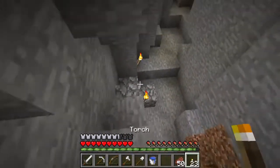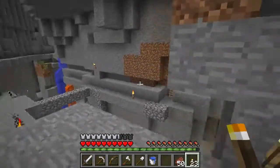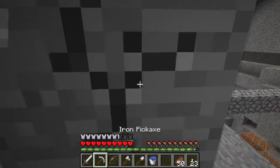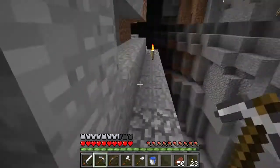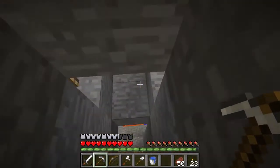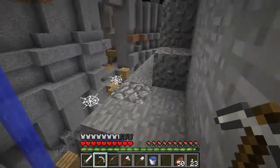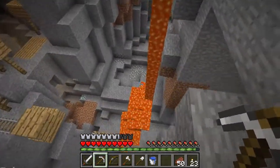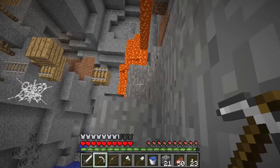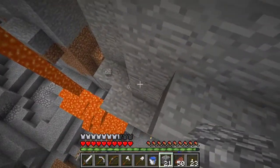Now I want to collect the diamonds I left down here earlier with my pick, now that it has Fortune on it. I need to find the best way to get down here — I've got a path for myself, probably. I heard a skeleton really close, so we need to go all the way down to the very bottom of this ravine, which is going to be a long way. I must have built a path for myself somewhere along the line.